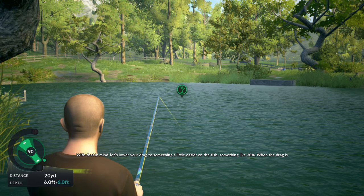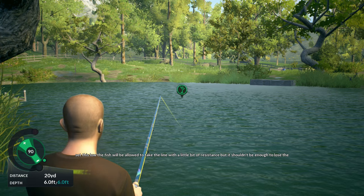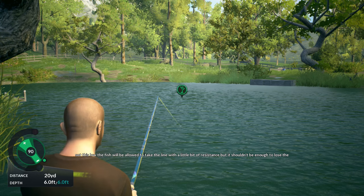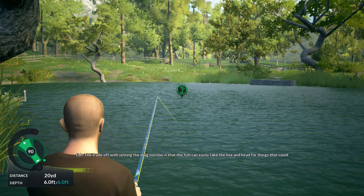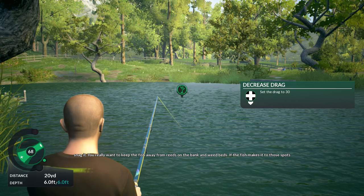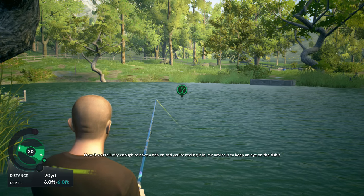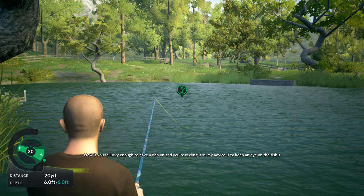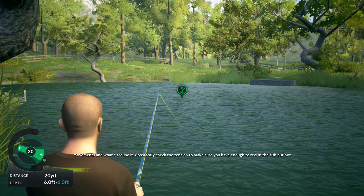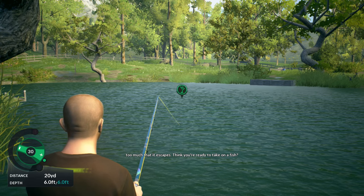With that in mind, let's lower your drag to something a little easier on the fish - something like 30%. When the drag is set this low, the fish will take the line with a little resistance, but it shouldn't be enough to lose the fish. The trade-off with setting the drag too low is that the fish can easily take the line and head for things that could snag it - you really want to keep the fish away from reeds and weed beds. If you're lucky enough to have a fish on, keep an eye on the fish's movements and constantly check the tension.